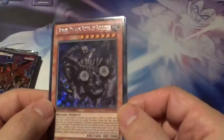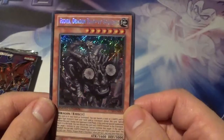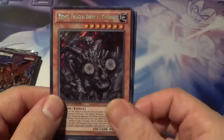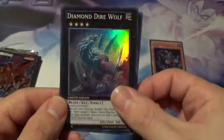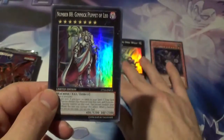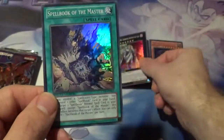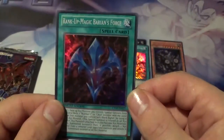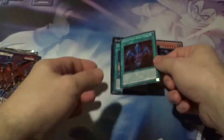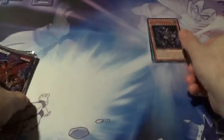Let's take a look at the limited edition promo cards they included. Really awesome. Secret Rare Redox Dragon Ruler of the Boulder. Diamond Dire Wolf — I believe I pulled that card when it first came out, it was pretty epic. Number 88, Gimmick Puppet Leo. Spellbook of the Master. And Rank-Up Magic Barian's Force. Pretty nice set of promo cards there.